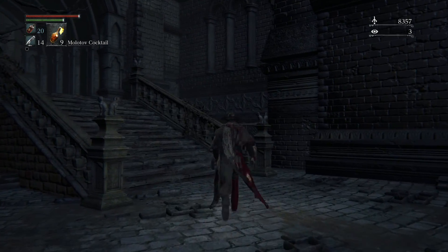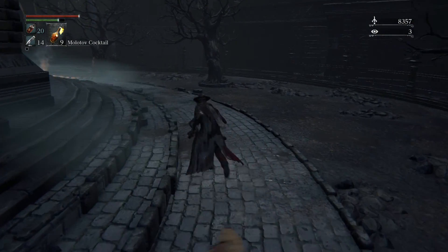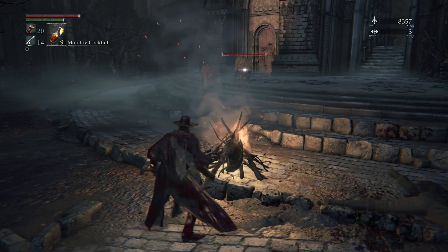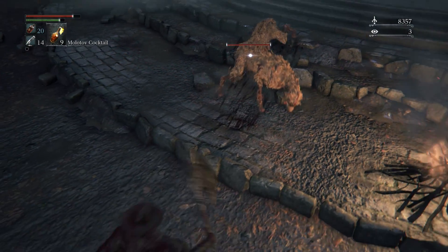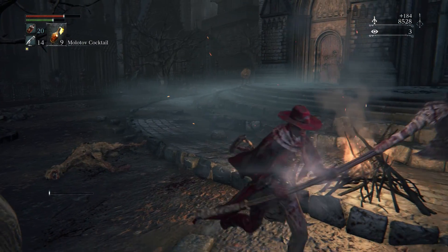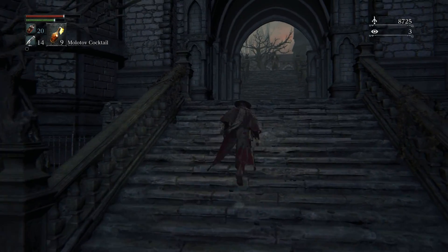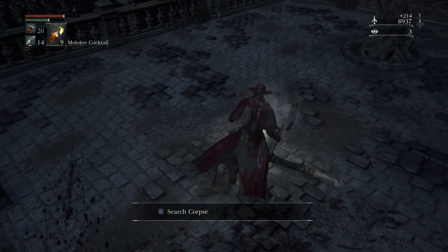When you come up these stairs be careful - there's a guy that shoots up there and he's got dogs next to him too. The best way to do this is to run back towards the fire because the dogs seem to have a boundary there, so you can lure each of them out by the fire. All right, got his ass. Now we're just gonna dash all the way up here to the top and take out this guy - and down he goes. Quick silver bullets.